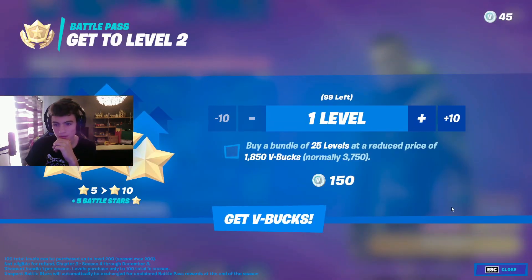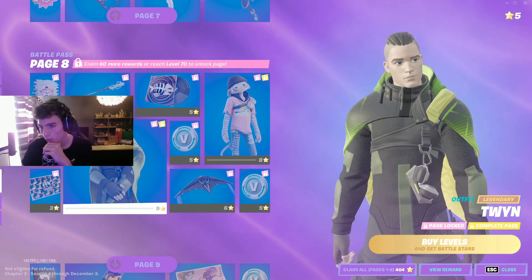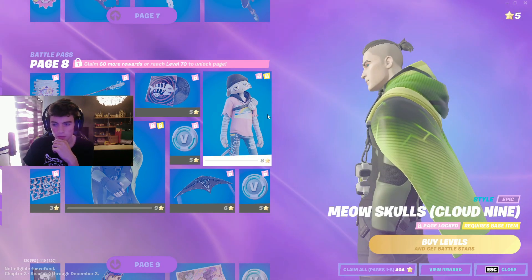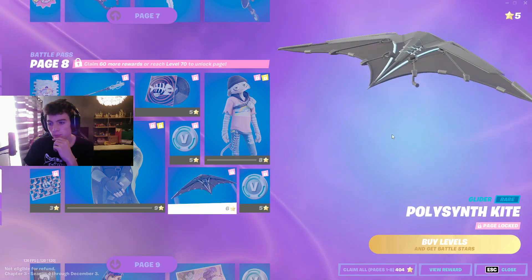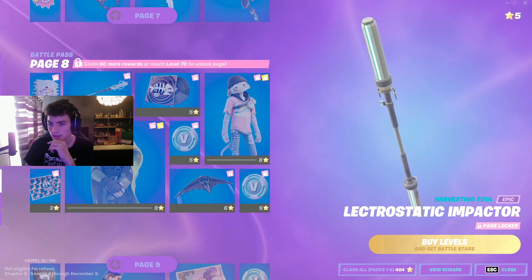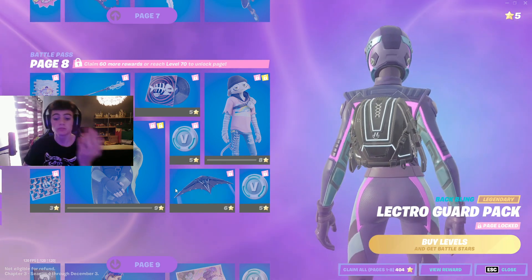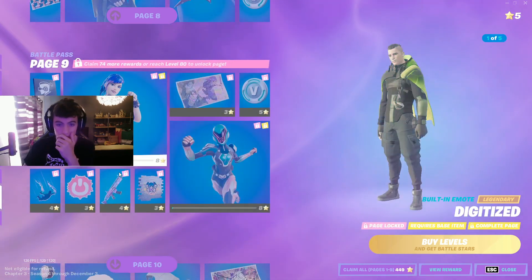Page eight — we've got a one-to-one style skin. Pretty cool, I like the cape, it's drip. We got a different style of Meow Skulls — Cloud Nine Meow Skulls. We've got the Polysynth Kite, the Electrostatic Impactor — that looks like something out of Star Wars I tell you now — and we got the Electro Guard Pack. Another decent skin overall.